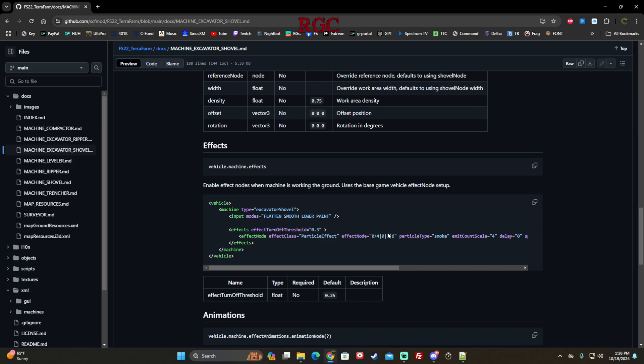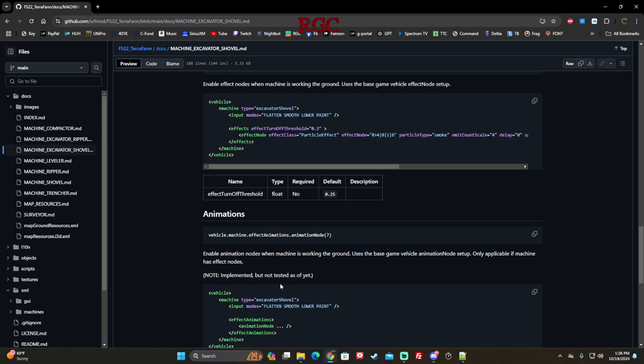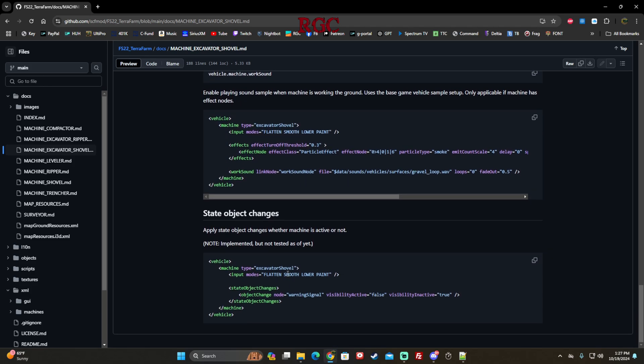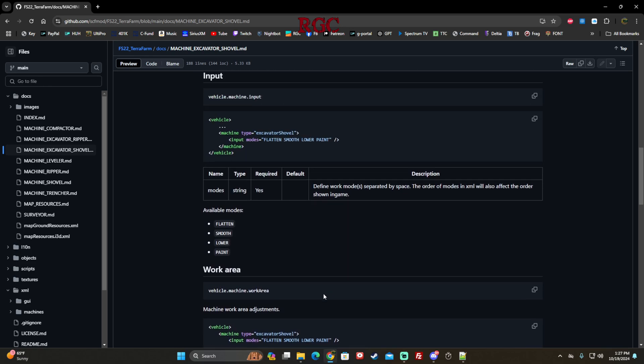Further down, this is where it shows you how to add the effects — just copy and paste into your XML. You need to change your node to match where you want the particle to show. That takes a little modding experience to read your i3d and path it to the right spot for the particle effect to work. Animations as well, along with effects and work sound effects — there are three or four different things you can do to your bucket while digging for more immersion, including state object changes.